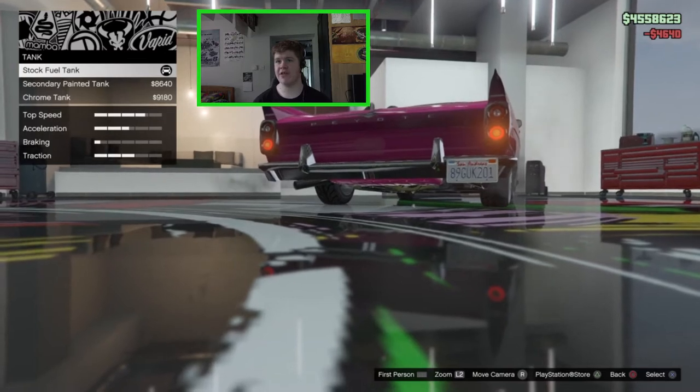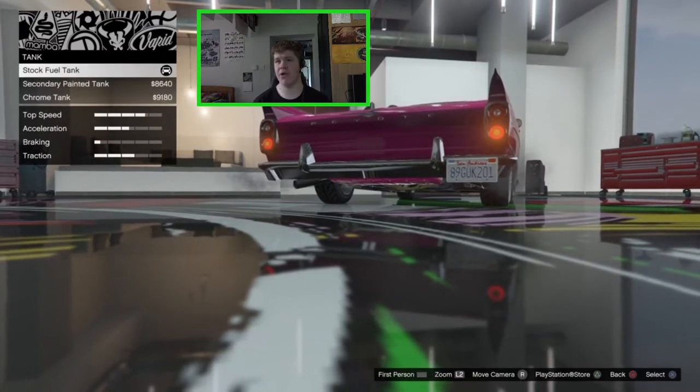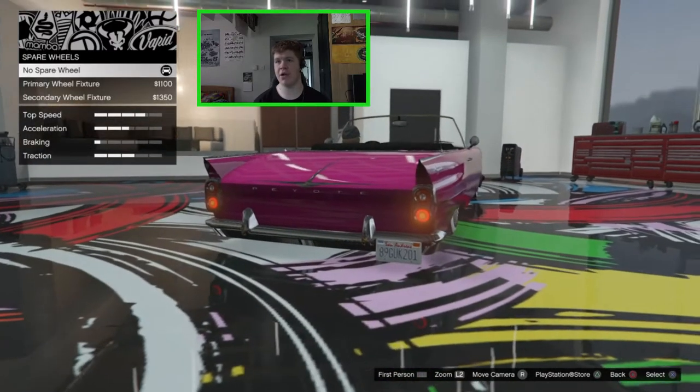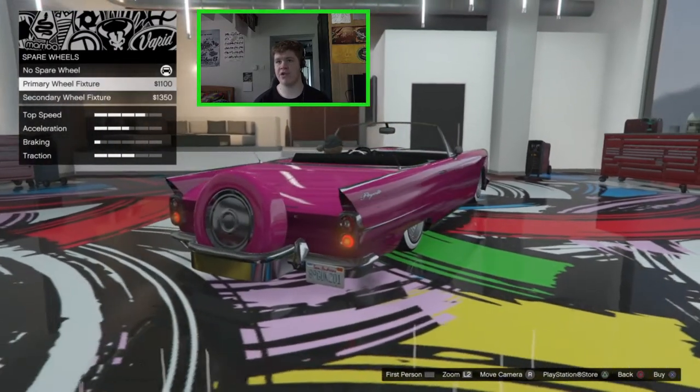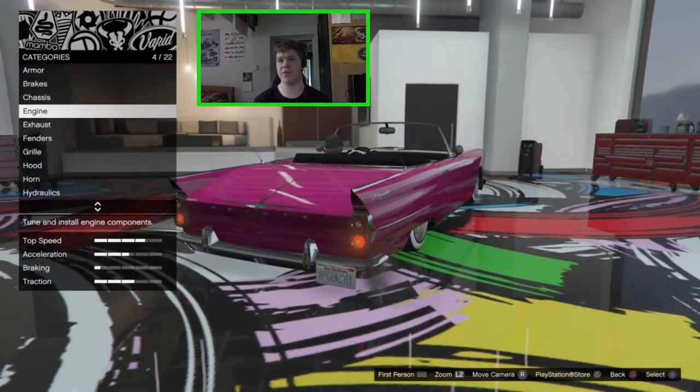For the tank, you can have secondary or chrome, or the stock primary one — I'm just going to leave that as the stock primary. On the back you can go for a primary or secondary spare wheel, but I like it without a spare wheel so we're going to leave that off.